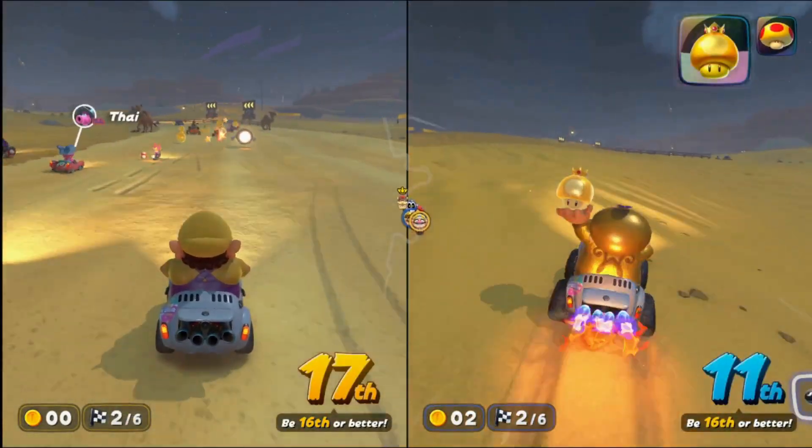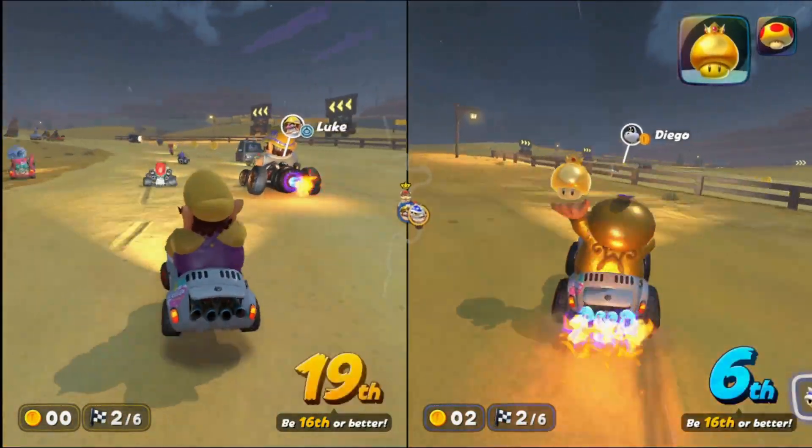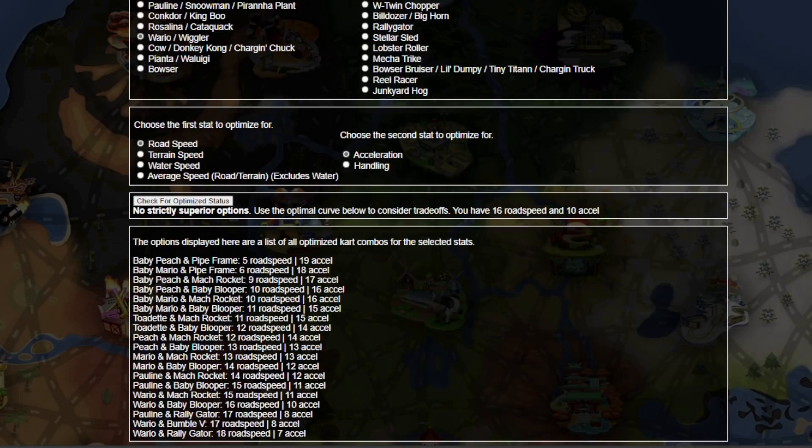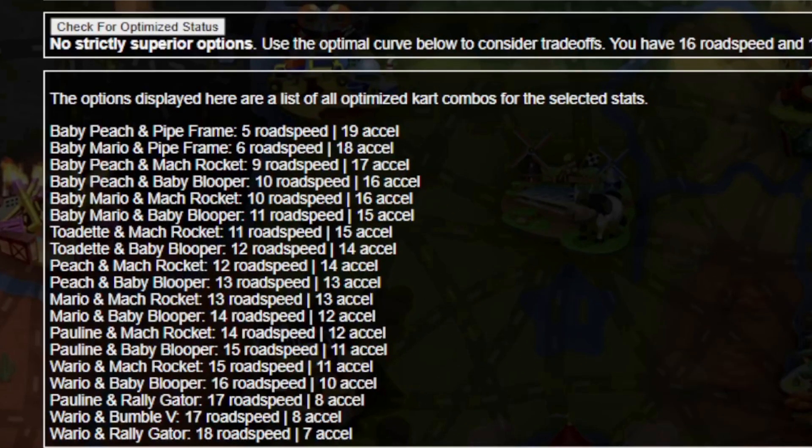With this in mind, I've constructed a tool to find the optimal kart combo. Let's plug in Wario on the Baby Blooper, optimize for road speed and acceleration, and see what happens. As expected, it looks like this might be the best combo available. But if we look below, we'll see our combo alongside a longer list of other options.